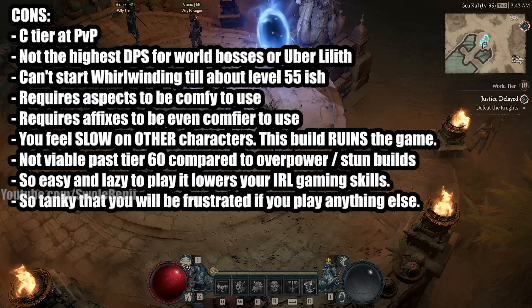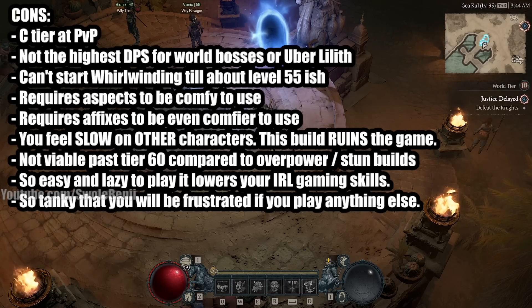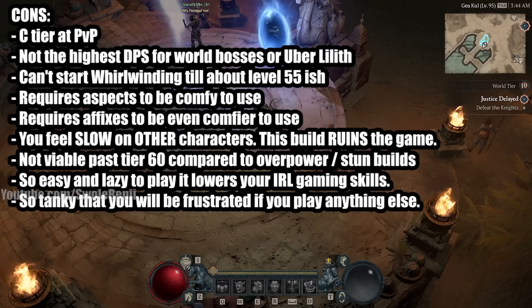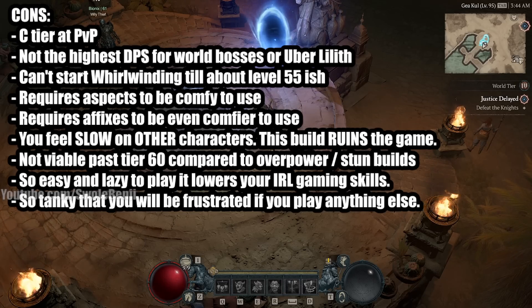If you play other characters after playing this character, everything's gonna feel so slow. Like if you play a sorceress, you're going to be like 'oh man, this sucks.' So if you play this build, it's going to ruin the game for you. Also, this build past tier 60 nightmare dungeons is not super viable compared to other barb builds or overpower builds, because you kind of need stun and overpower to smash through tier 60 and above comfortably. If you whirlwind into a pack of mobs in a tier 65 nightmare dungeon, they might one-shot you without crowd control and stuff like that.